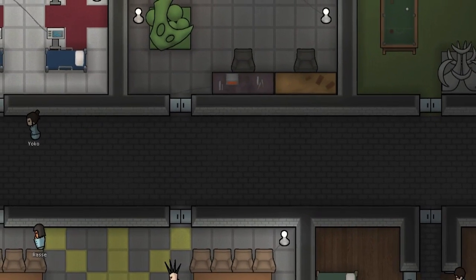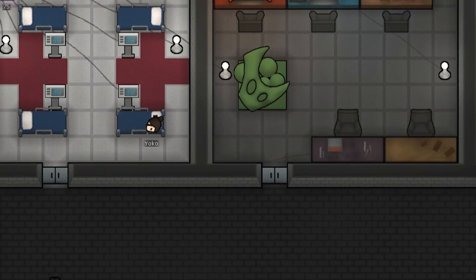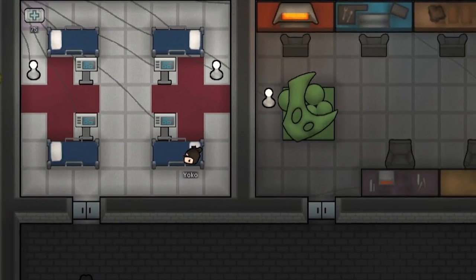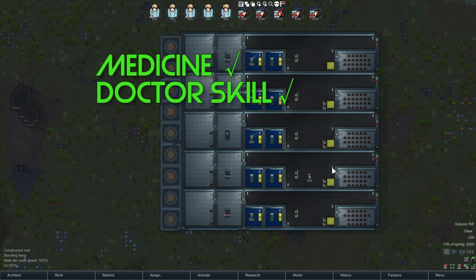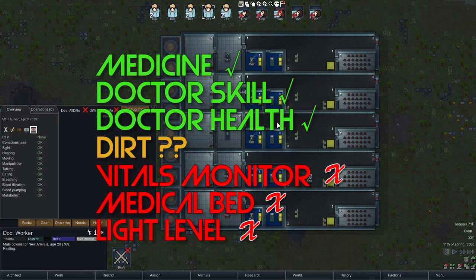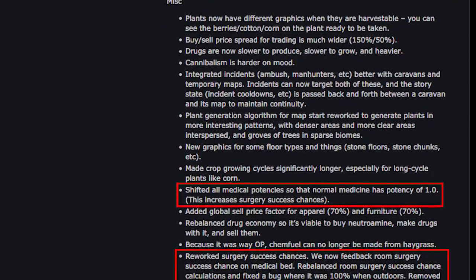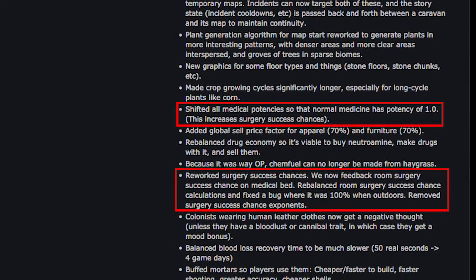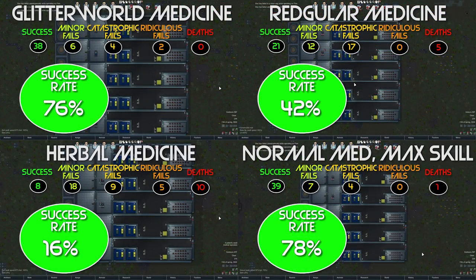Hey, Bjorn Strong in the Arm here. Welcome back to RimWorld Science, where today we are going to have a look at surgery success in Alpha 17. I did an episode in Alpha 16 on surgery success chances, and we learned there that in Alpha 16, the quality of a room made no discernible difference, but the skill level made a bit more difference, and the medicine quality was the strongest factor. But that has changed in Alpha 17, so today we'll look at how things have changed, and my strategy will be similar to what I did before.